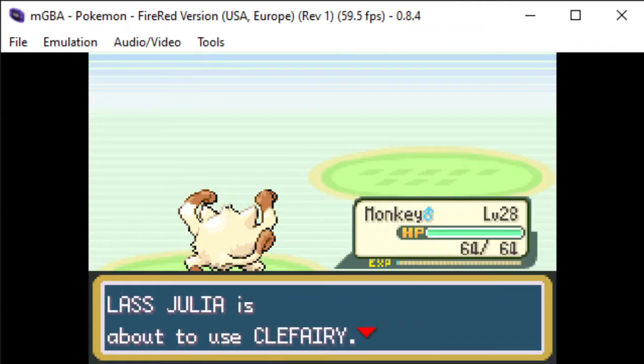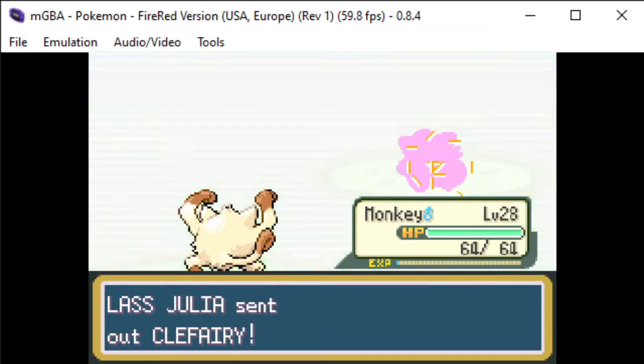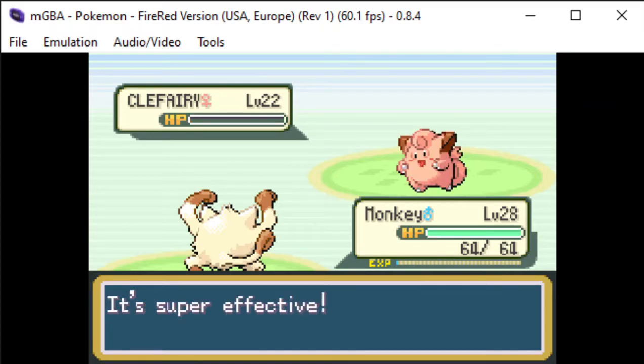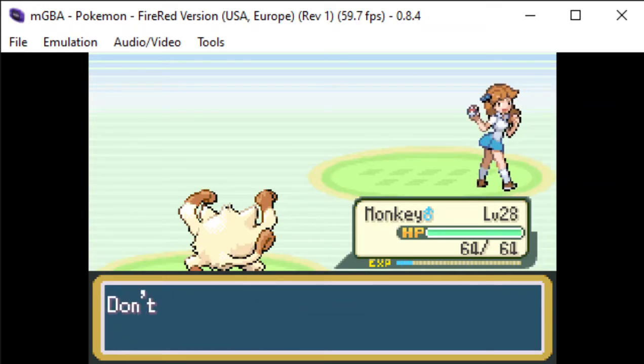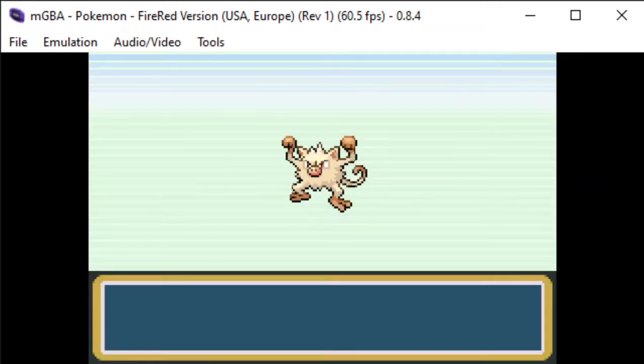There's level 28 — it's not going to evolve yet because I'm still mid-battle. I have to knock out this Clefairy and then have the person give me some money for winning the battle, do some dialogue, and then the battle will end and the evolution screen will pop up telling me that my Mankey is evolving.